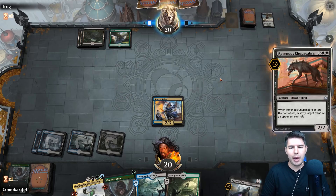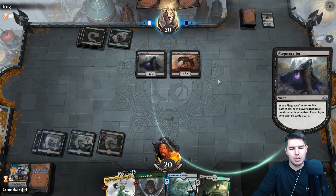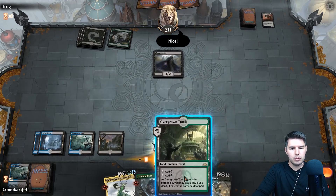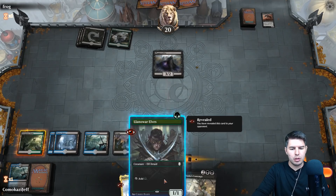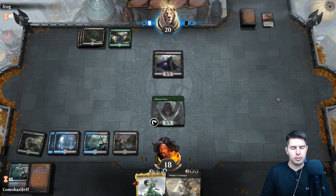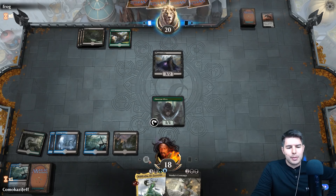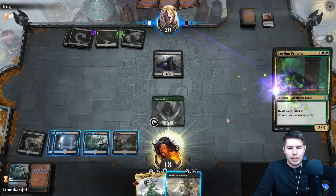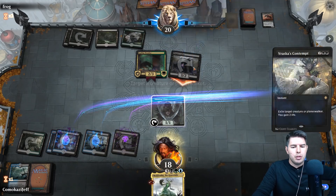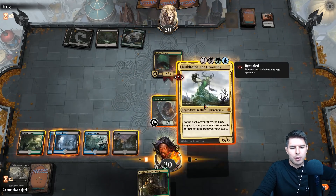Discard two — that could be bad. Ravenous Chupacabra — we're okay with stuff going to the graveyard because of Moldrotha. We discard Drowned Catacombs. Pay two life. Llanowar, and we're probably going to Vraska's Contempt but pass the turn. They know we have six mana with Llanowar so they probably need to kill it. Leyline Prowler — fine. Contempt you. Let's play Moldrotha — we have another land we can play from the graveyard, so that's fine.